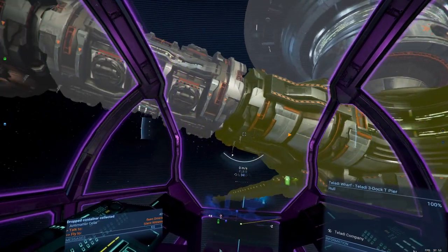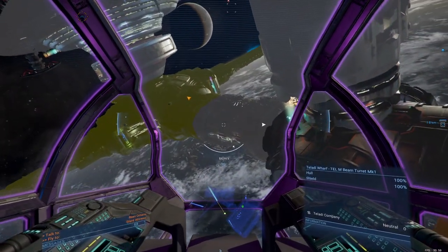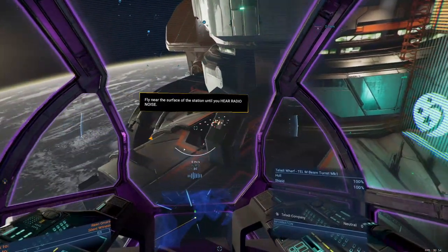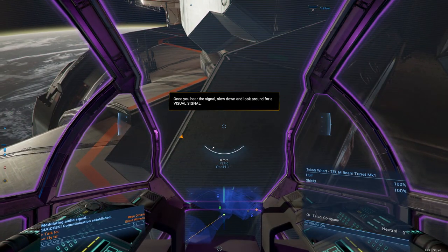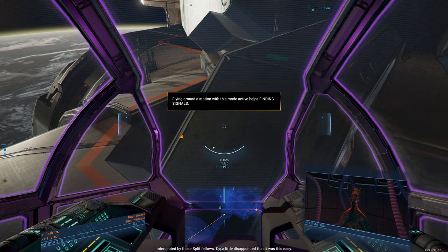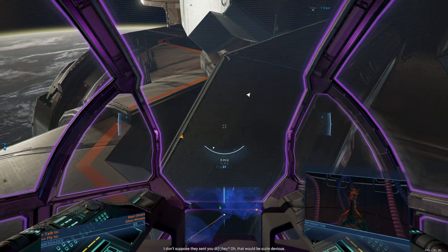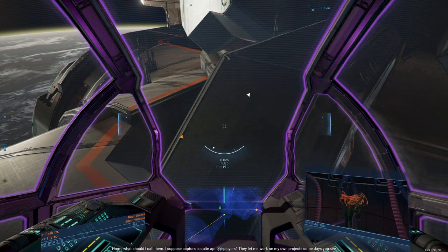There's the signal — now I want to get out of this position since we don't have shields. Usually these cross-connections are the ones you want to be on. There it is — and this will probably trigger Bosa. Press F.